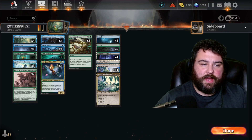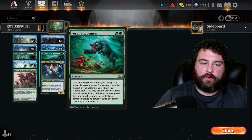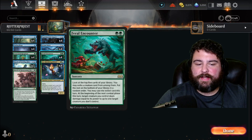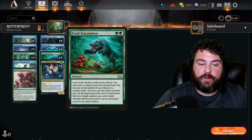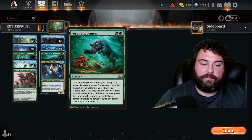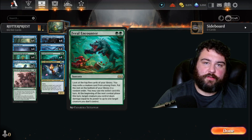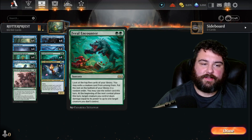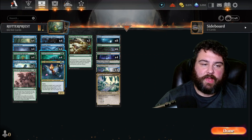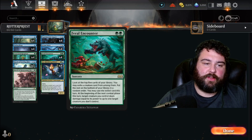We also have March of Burgeoning Life — if we have one Rotpriest on the field we can grab another Rotpriest, which also counts as targeting, so the opponent gets a poison counter. Then we have Feral Encounter, a new card from Wilds of Eldraine. It costs double forest: look at the top five cards of your library, exile a creature card from among them — great for getting another Rotpriest or an Ivy — put the rest on the bottom in a random order. You may cast the exiled card this turn, and at the beginning of the next combat phase, target creature you control deals damage equal to its power to up to one target creature you don't control. So good for fighting mono red.